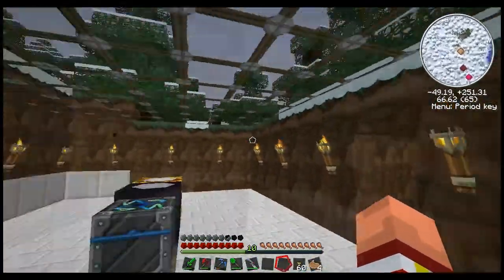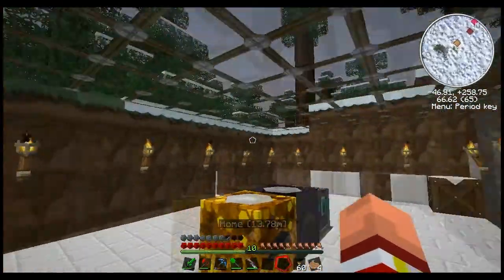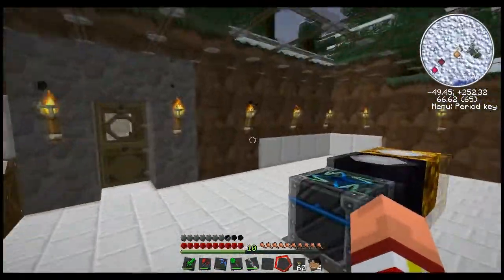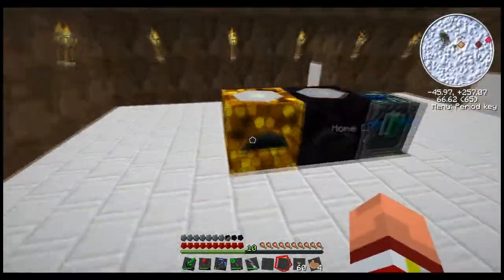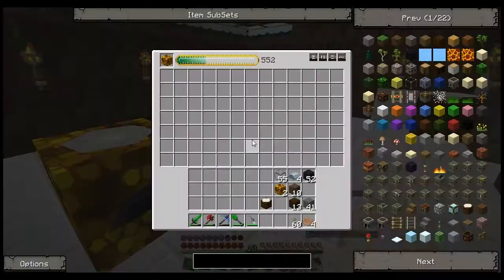Now it's getting dark so I can show you that this room is lit up - there's torches in here, it's got light. But also as I said, this generates its own light being based off of glowstone, so it'll still continue to charge up.